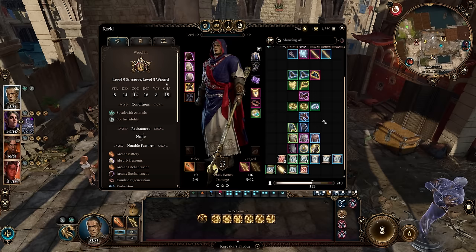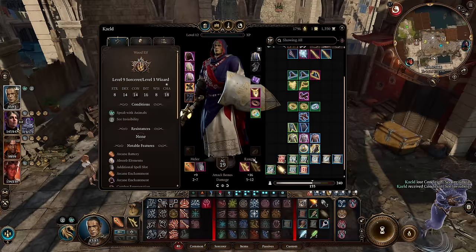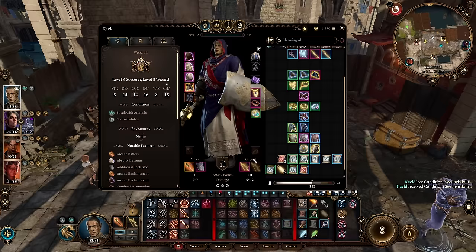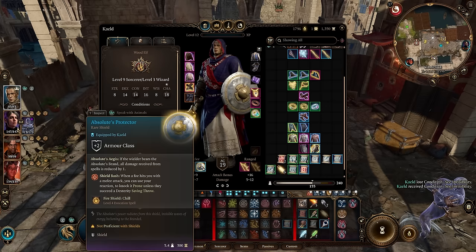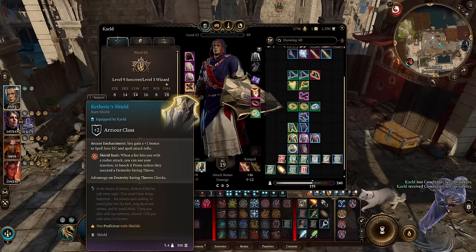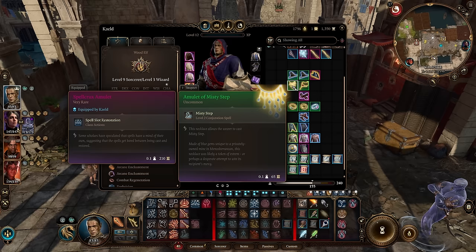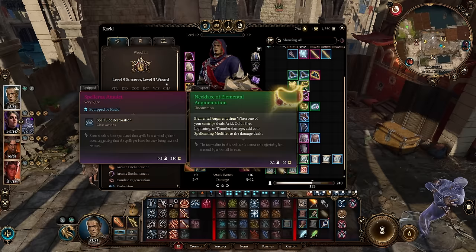For shields — since this character is not a Half-Elf, I cannot wear one, but the shields to look at are Shield of Devotion, which gives you a spell slot. Absolute's Protector gives you Fire Shield: Chill, which is a really good ability. And the Ketheric Shield gives plus one bonus to spell save DC and spell attack rolls — basically the same bonuses you've seen before, just on a shield. For jewelry, the Spell Crook's Amulet is definitely the way to go — spell slot restoration is so crucial. You can also get the Amulet of Misty Step or the Necklace of Elemental Augmentation — when one of your cantrips deals acid, cold, fire, lightning, or thunder damage, add your spellcasting modifier to the damage dealt.